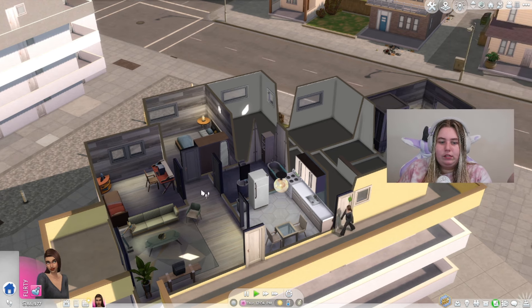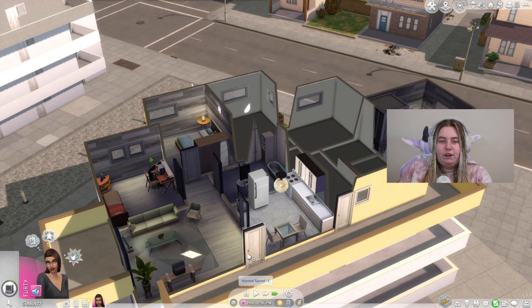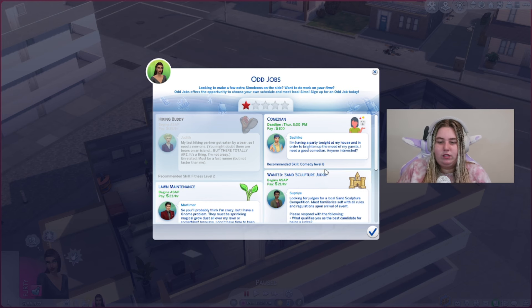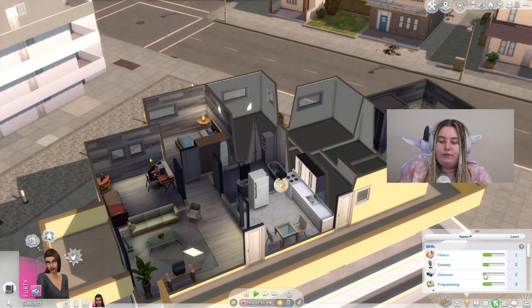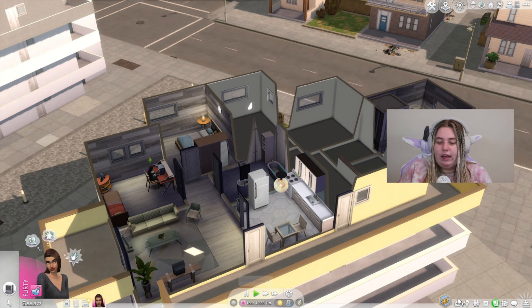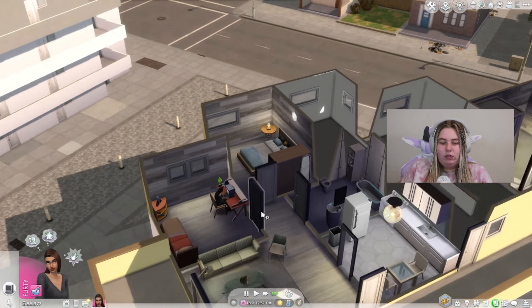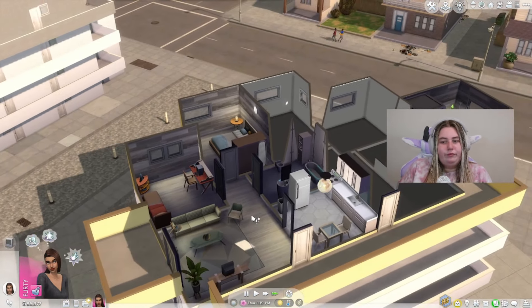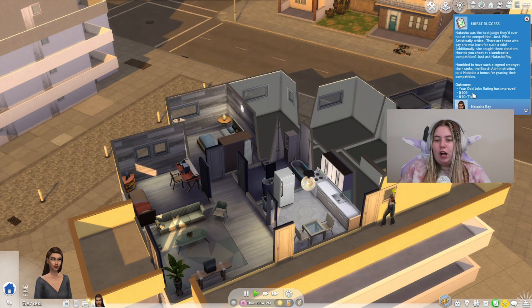Anyway, we're going to do some more. My goal in this video is to get five stars — we've never done that before. We've got one star here but I want to get to five. Let's do the Sand Sculpture Judge since we already have the level one charisma. It starts at 1 p.m. Thursday, so about 20 minutes. We got $115 from that — a great success! Your odd job rating has improved. We got $105 plus a $10 tip.